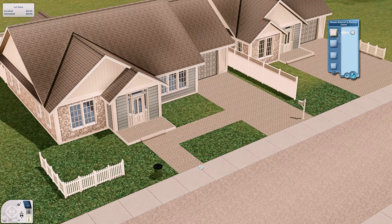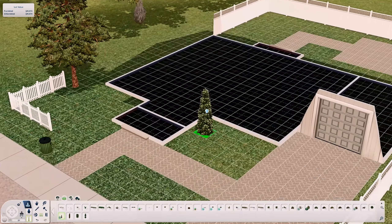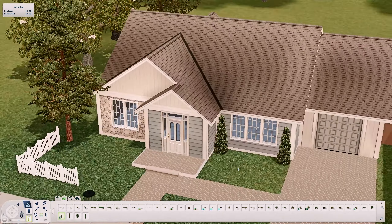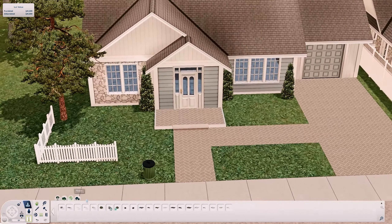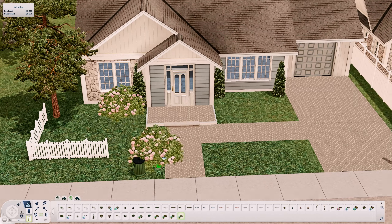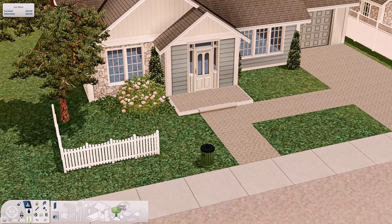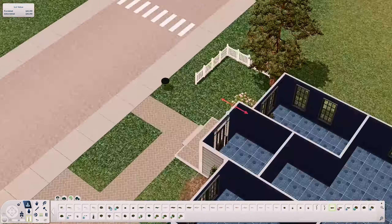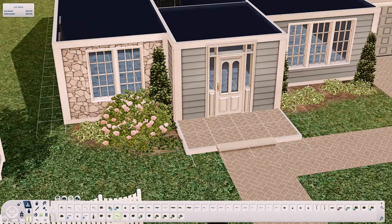It's one bedroom, one bathroom. Well, technically there's a little nook in the master bedroom — the only bedroom — that has a small nursery-type thing, so you could say it's one and a half bedrooms. There's a master bedroom and a wall that separates it. You'll see it when I do it — no point trying to explain it now.